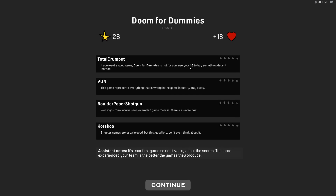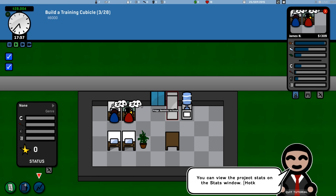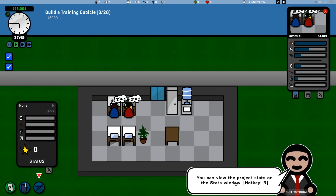VGN says: 'This game represents everything that is wrong in the game industry — stay away.' Zero stars. Boulder Paper Shotgun says it seems like a very bad game. Kotaku says: 'Shooter games are usually good, but this — good Lord, don't even think about it.' The assistant notes: it's your first game, so don't worry about the scores. The more experienced your team, the better the games they produce. Your game has been published and is generating revenue. You can view project stats on the stats window, hotkey R.